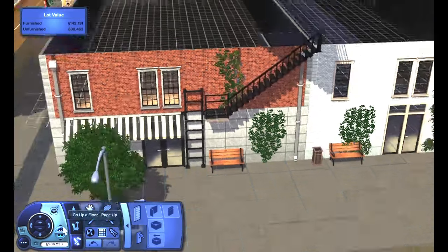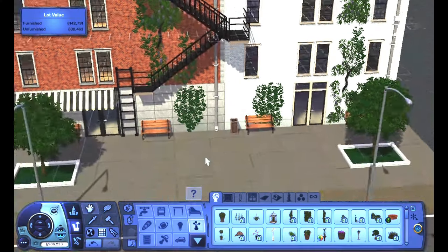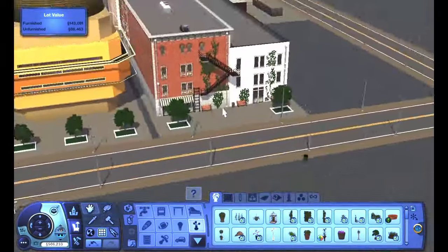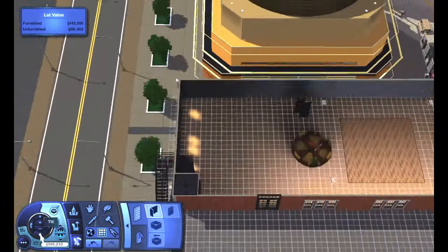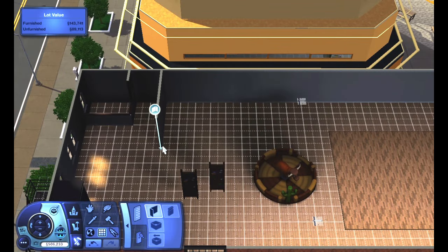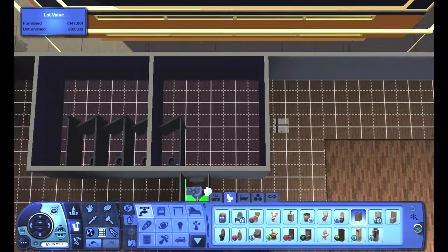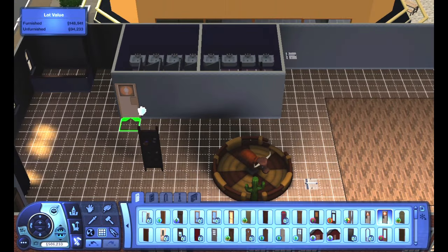Speaking of which — this bar actually has quite a few bartenders. With Saturn and the 13th floor, I really only had one or two maximum mixologists. This one has four. Even though in those episodes I was sharing how I wanted to keep the number of mixologists as minimal as possible, I felt that for the vision I was trying to achieve with All Stars and Cowboys, it really warranted two mixologist stations on the outdoor patio and also two inside the actual bar itself.